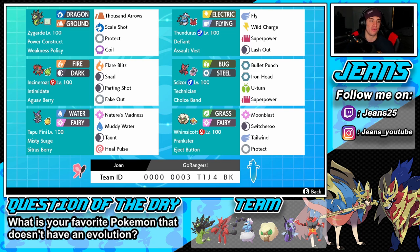Final spot is Whimsicott with Prankster — Eject Button, Moonblast, Switcheroo, Tailwind, and Protect. If you want to try out this team, the rental code is at the bottom of the screen. Question of the day: what is your favorite Pokemon that does not have an evolution, no legendaries? For me it's probably Shuckle, though there are a lot of cool ones like Lapras, Duraludon, Drampa, Togekiss, and Clefki.